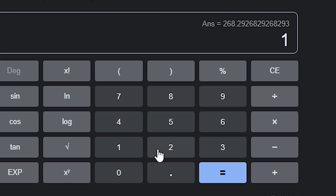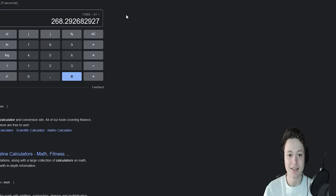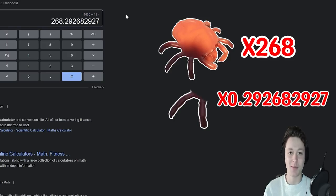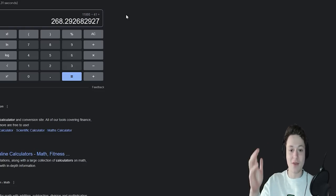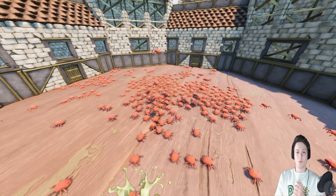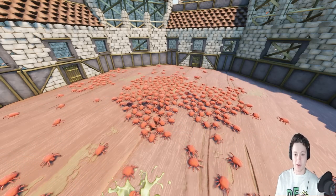So what I do here is just some simple additions. We go 11,000 divided by 41 - which is the mite's HP - and we get around 268.292682927. So we've got 268 mites and then 0.292 - one of them is going to be a very unfortunate mite. It's going to be 268 mites and a leg of a mite. If I make this as fair as possible and round up, we'll go 269 mites against the infected brood mother.